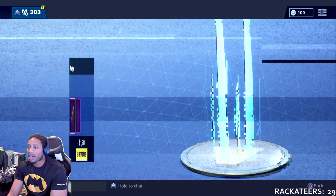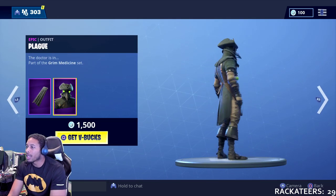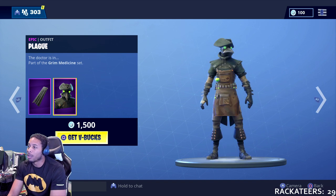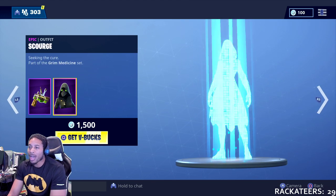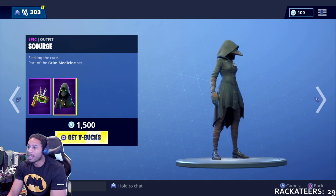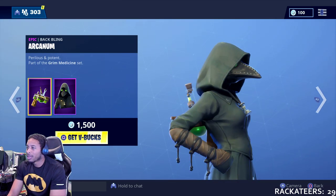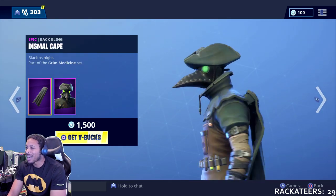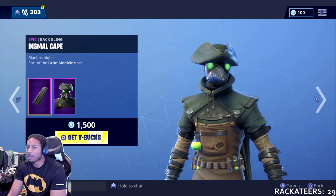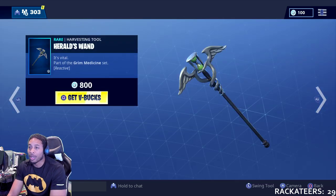Beginning at the beginning, we have the skin Scourge — I look at him like he's a little bit Ichabod Crane but it is Plague — and his back bling is the Dismal Cape. Moving right along, we have Scourge and Scourge's back bling, the Arcanum. It's kind of fire, kind of hot. If I had to choose, I'd get Plague way before Scourge.